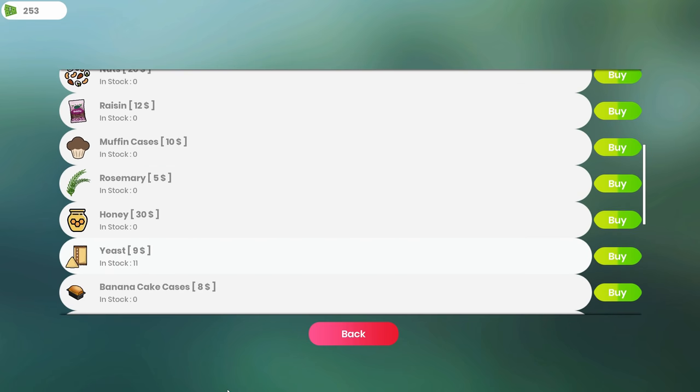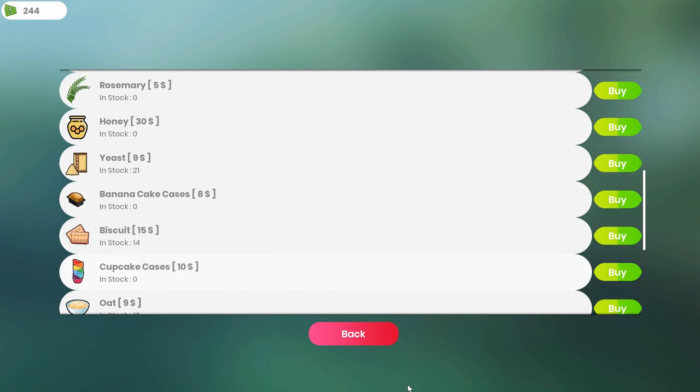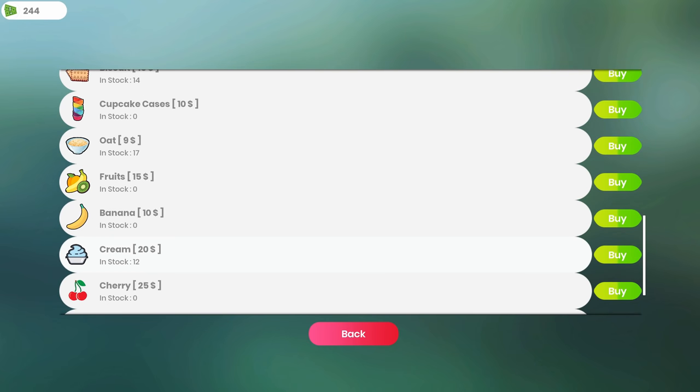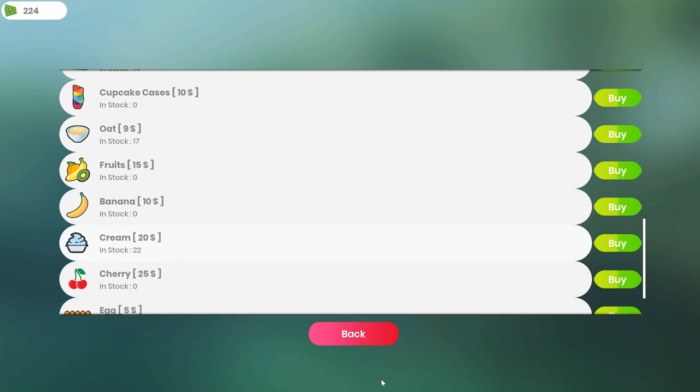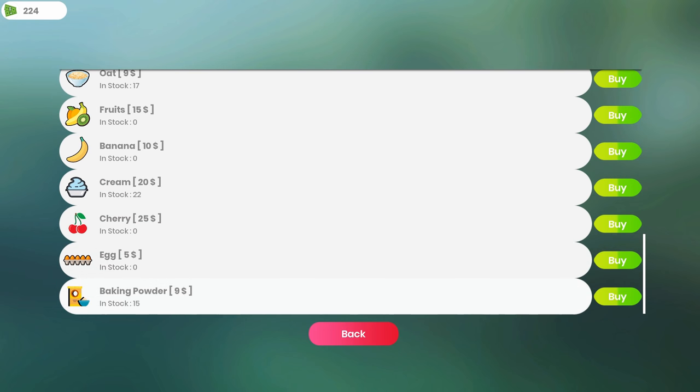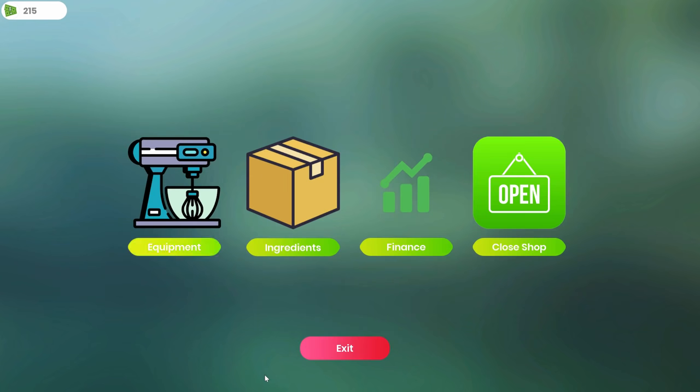I should have yeast — let's get some of that. Oats — I only use oats for oatmeal cookies. Cream — we'll get some of that, I've got 224 left. Eggs. Baking powder — let's buy some of that.